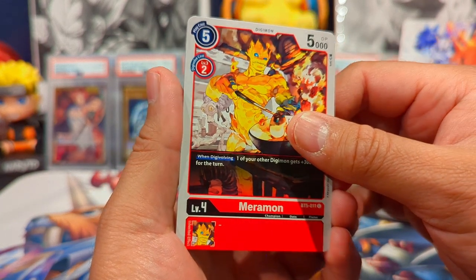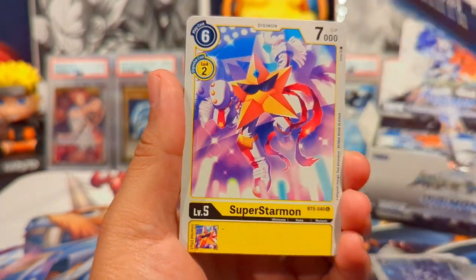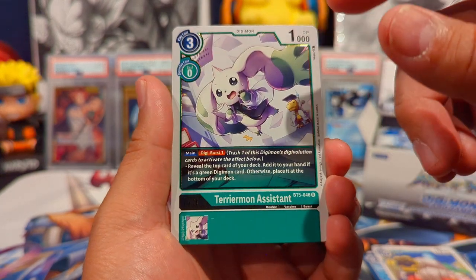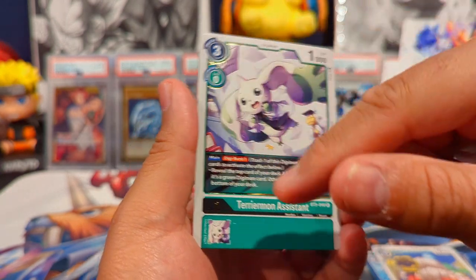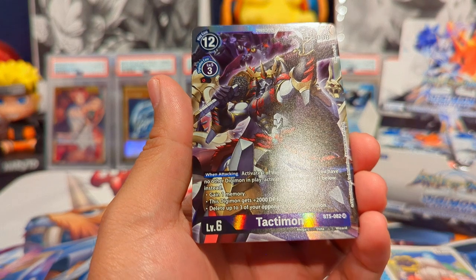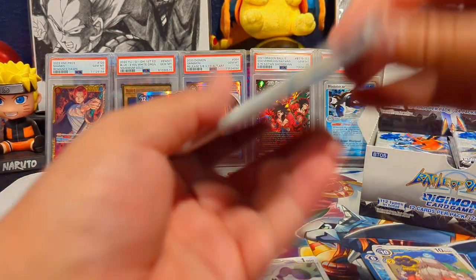This is BT5 and they're on BT14 now. We have Marimon, Cubimon — oh, and I see something peeking — we have a Gururumon, ultimate flare, great card. Got wrecked by that GGmon, Terrymon assistant rare. The rares are also a lot different nowadays — they're holographic on the back, but back when these sets were released there was etched gold around the level and the card art. We have a Tactmon, a rare SR right off the bat.